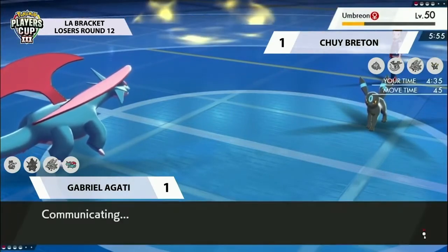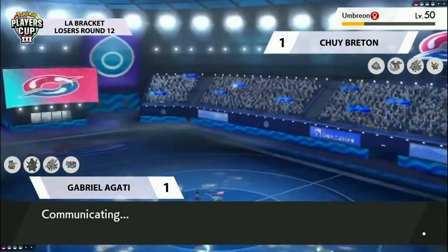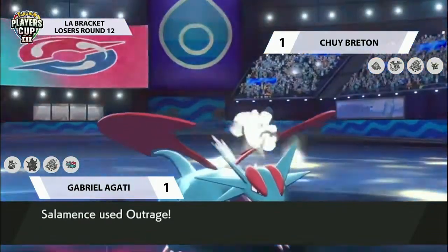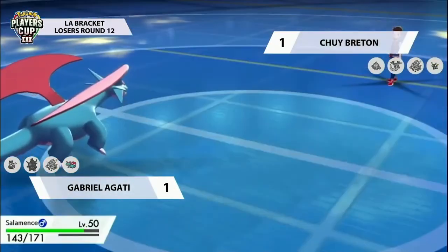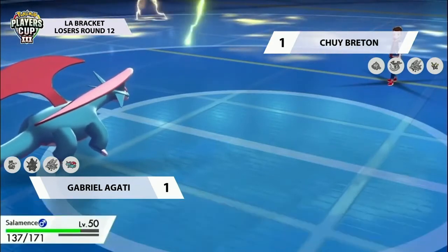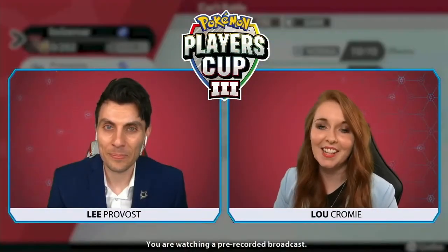Outrage is definitely more than enough damage to pick up the KO on Umbreon. In situations like this it's the most powerful Dragon type attack you can use with Salamence - it does pick a random target, sometimes a little risky, but here it doesn't matter because the G-Max Volcalyrh residual damage is there to clean up wherever you're not hitting. Salamence takes the KO on Umbreon and takes the set 2-1. Absolutely phenomenal play - huge congratulations to Gabriel Agati who continues in the competition, and commiserations to Chewy who certainly gave us a phenomenal match.